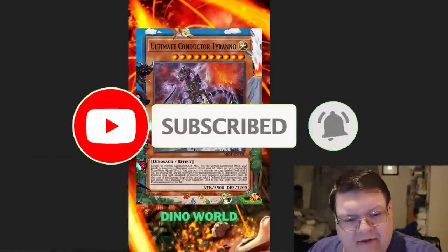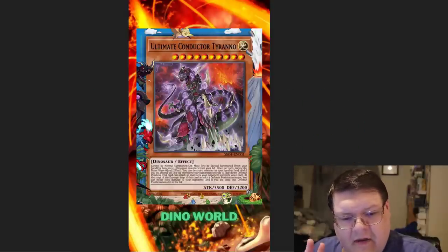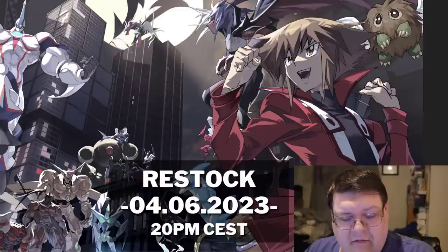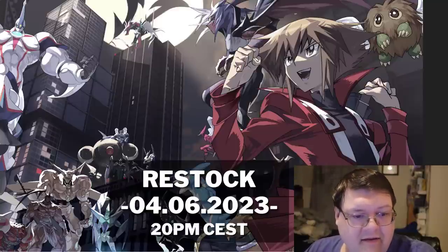Today they're going to have a restock of sleeves and stuff on SleeveChief. If you use discount code MQ40, you'll get a chance to save. They also have a cute little hero package available today. I'll leave a link down below so you can check out what's going on there.